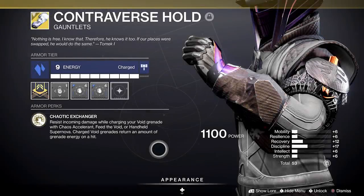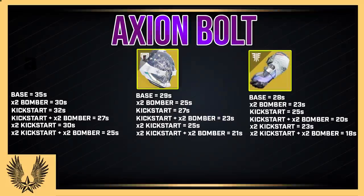Then there's Controverse Hold. The holds in PvP have a static return, so it's really nice to test. As you're charging up a grenade, you get some damage resistance, and that charged void grenade returns an amount of grenade energy on hit. With the hold, the base cooldown is down to 28 seconds. A big thing about Controverse Hold: it has to land. All of these times include the Axion Bolt actually hitting an enemy. The base cooldown gets to 28 seconds — if it lands, you're good. With either Double Bomber or Double Kickstart, it's 23 seconds. But if you go all in — Double Bomber, Double Kickstart — it's an 18-second cooldown. That's a very potent grenade with a very fast cooldown.